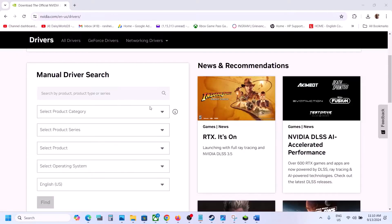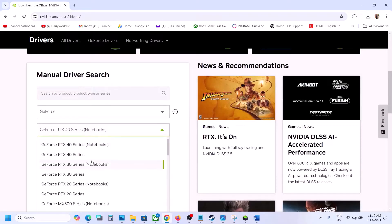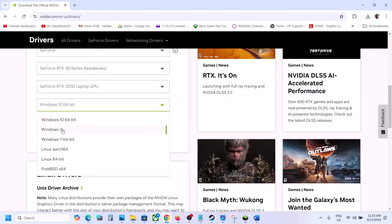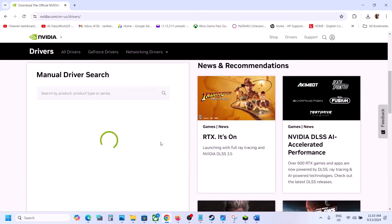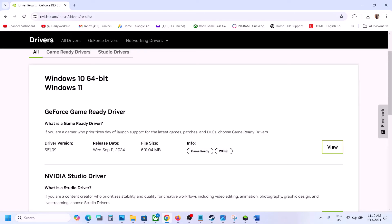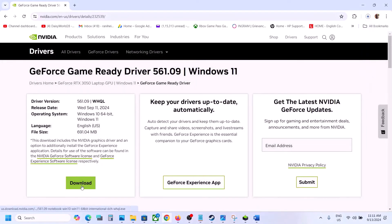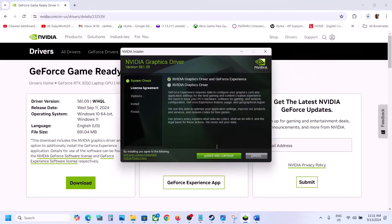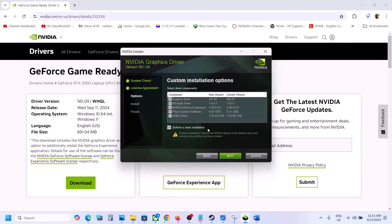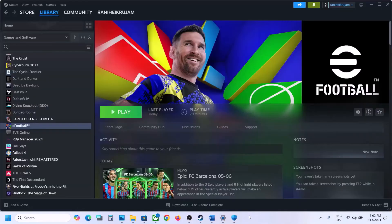For Nvidia users: go to the Nvidia website, select the product category (GeForce), select the right product series (e.g., 30 series), select your specific graphics card, select the right operating system, and click Find. You will see the latest driver — currently 561.09. Click View, then Download. Once the download is complete, run the EXE file, click Agree and Continue, select the Custom option, click Next, put a check on 'Perform a clean installation', then click Next and let the installation complete. After installation, restart the computer and launch the game.